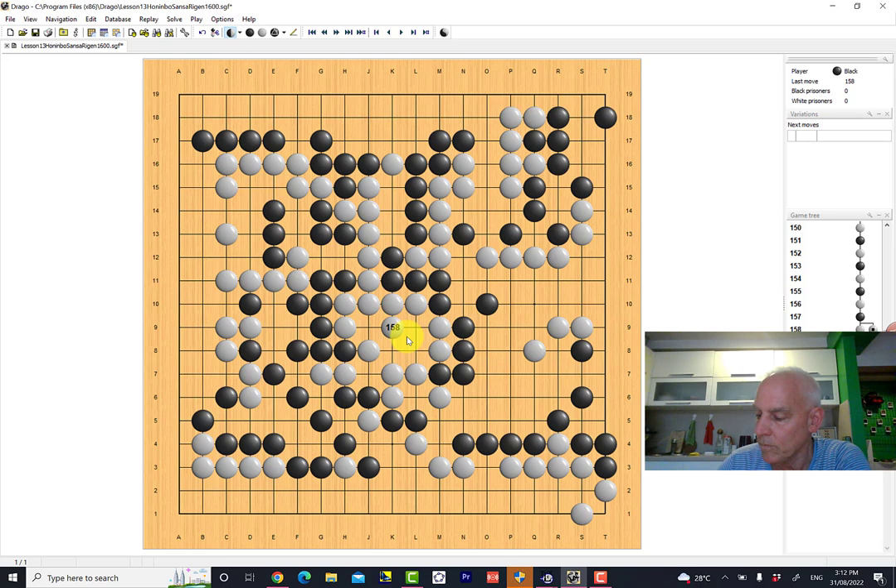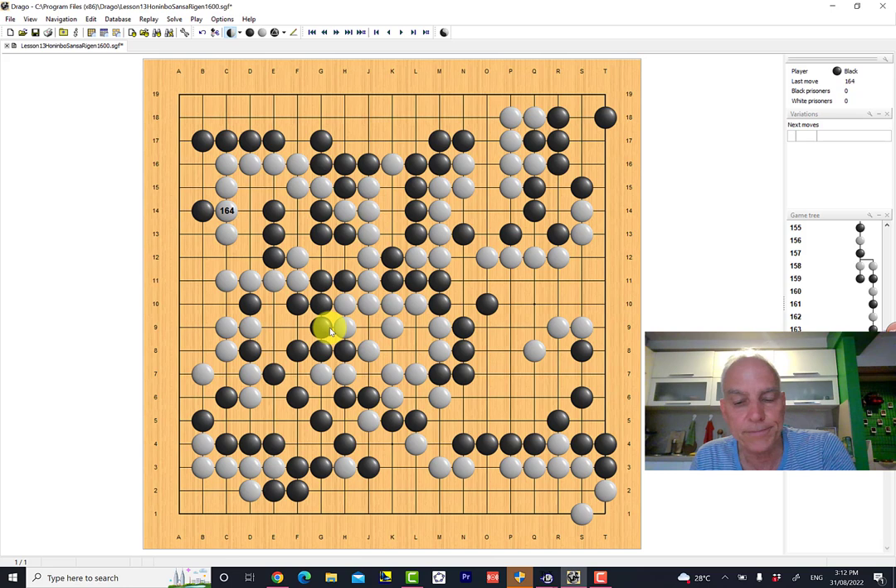Then we have some extra endgame moves: black plays here, white plays here, white goes there, black plays here — there's a question of life and death here so this sort of helps this group. Then black plays this move here and white plays here, and ladies and gentlemen, that is the end of the record — the end of the recorded game. But we are told that black Rigen wins this game.